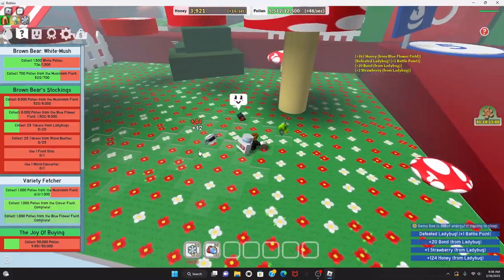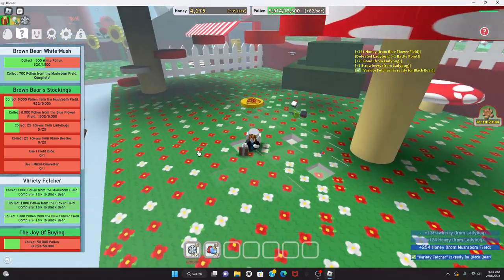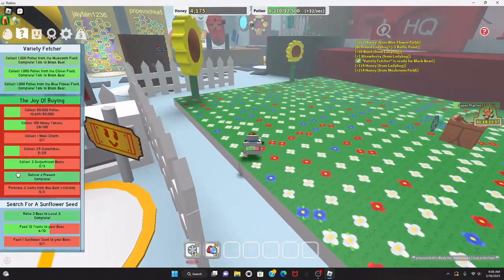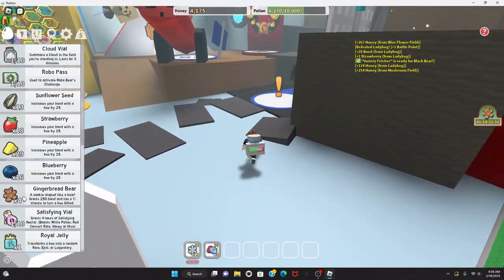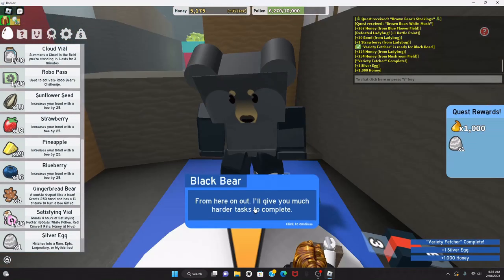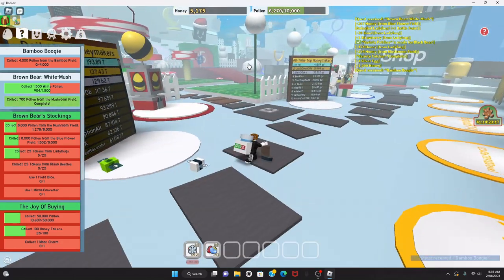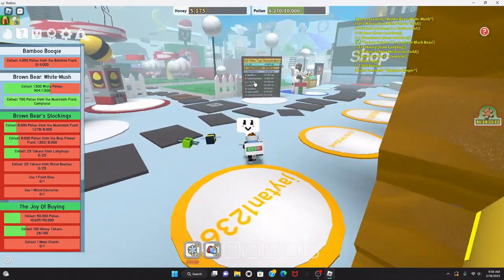The ladybug's dead. Quest for Black Bear is done — time to turn it in. I got another royal jelly! 1,000 honey and a silver egg, yay! Bamboo boogie — 4,000 pollen from the bamboo field. I don't know where it is, but I think it's near Panda Bear — I can see some bamboo.